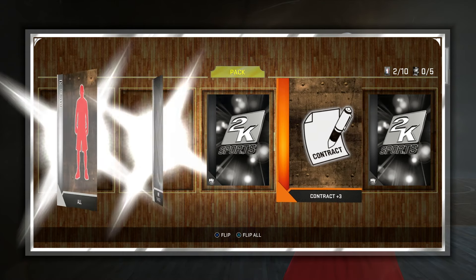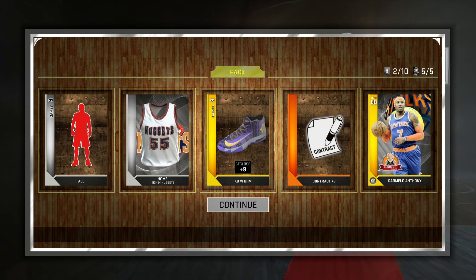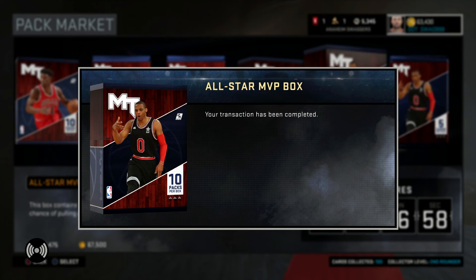It's not how you start, it's how you finish. And so far that has been my theory for a little while. And we get a current Carmelo Anthony, and that's a good pull for us. And we get 15K MT right here, and it's looking alright for us at the start of this All-Star box.